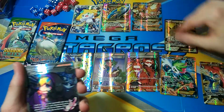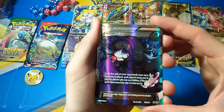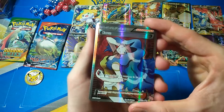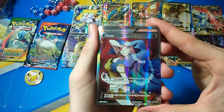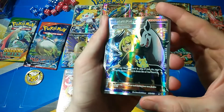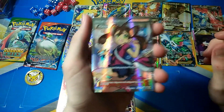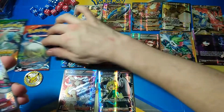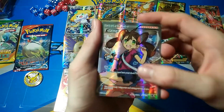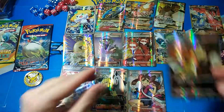Then we've got the beautiful trainer full arts — so many of them. I swear there are some never-before-seen ones too. We've got Hex Maniac which is awesome. There's Kiawe — I swear that's a new card we've never seen before — but that's awesome. Then Delinquent, which is awesome — I think that might be my favourite card out of this whole thing, though they're all pretty good cards. And Blacksmith from Flash Fire as well — so much awesomeness.